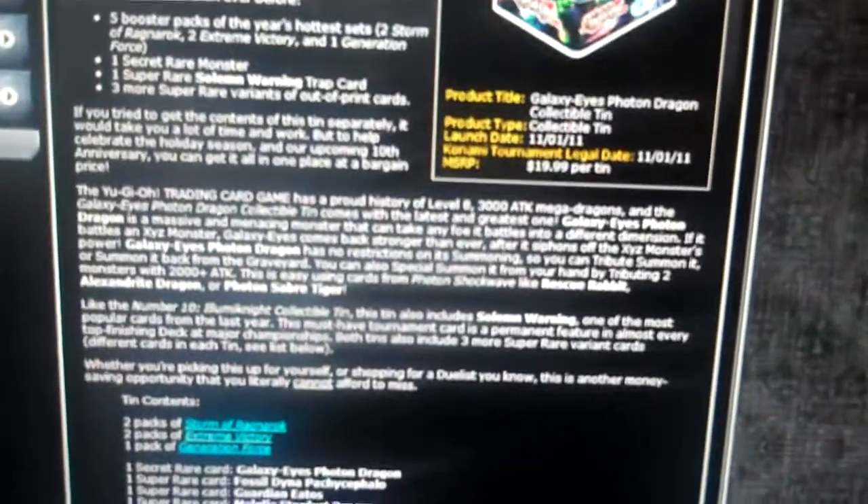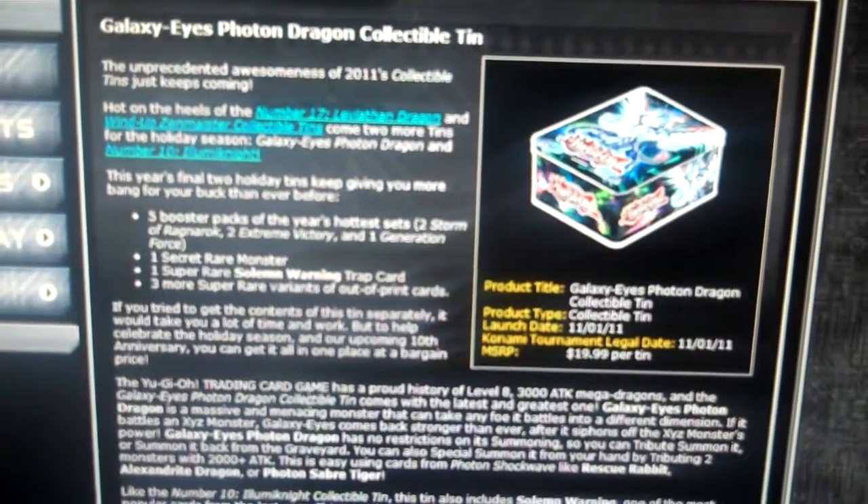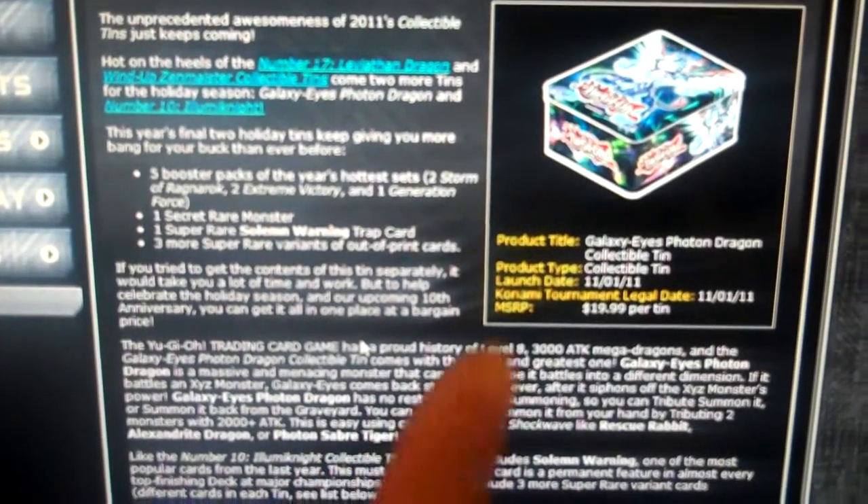So yeah, I hope you guys enjoyed this video. This is my MST, I hope you guys enjoyed. Subscribe, rate, comment. And this is the Galaxy Eyes Photon Dragon Tin. Check out the Illuminati Collectible Tin — I'll have the link right there so you guys can check out what the promos are.